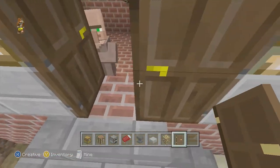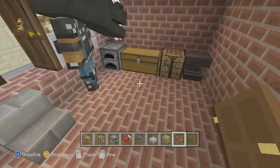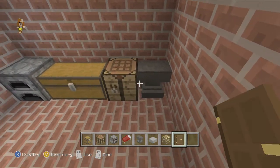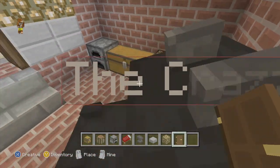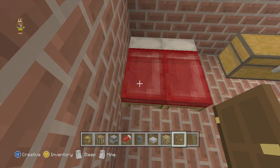So this is his base — we're gonna call this his kitchen, this is his smelting area slash crafting area, this is his storage area. He has a nano chest over here with a bed area.